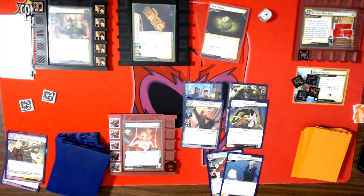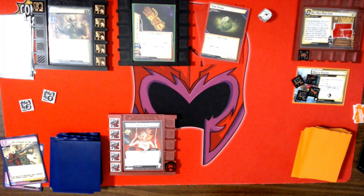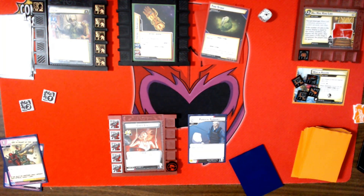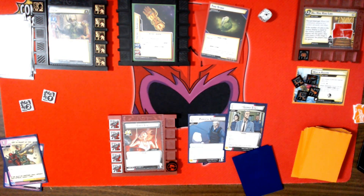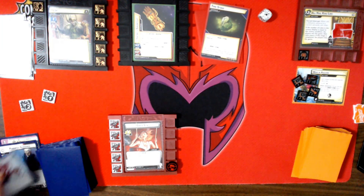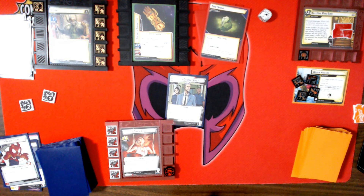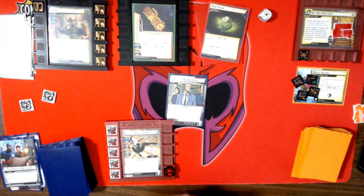I drew Spider-Ham and Parental Guidance. I could get George Stacy — that's not a bad idea, we will do that. Before I go down, Parental Guidance lets me search for George. I'll use Spider-Ham for George and flip. I do not have any technology, so Spider-Man Auto is just there for now.